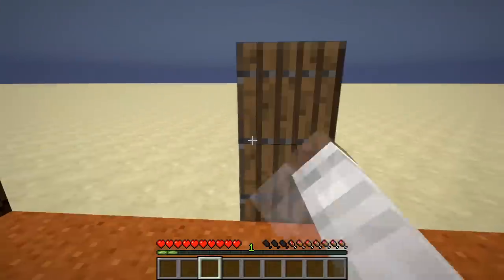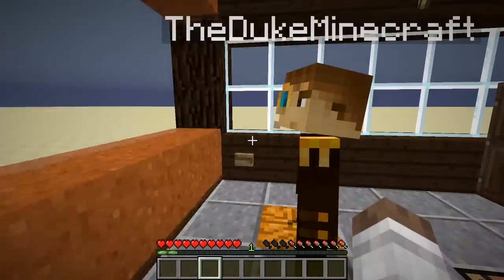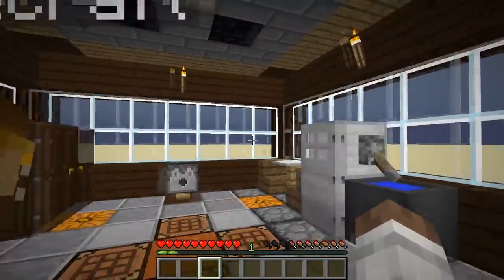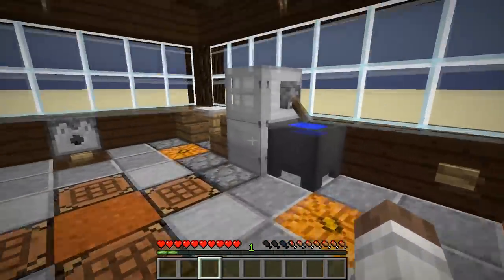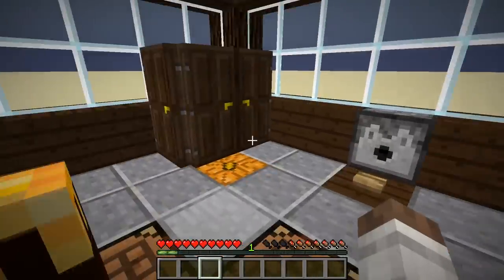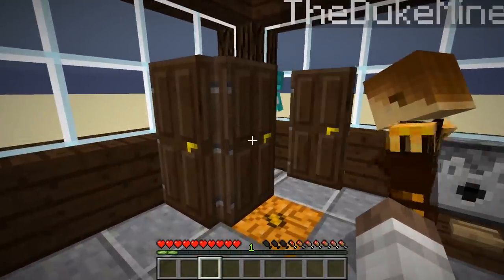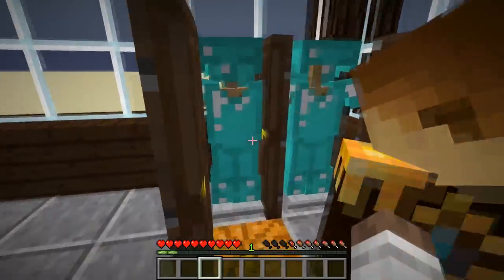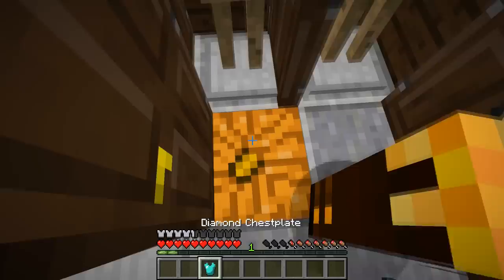Don't forget to shut the door behind you — always gotta shut the door. So here's just a basic room setup. We have our kitchen with our table, and we actually have a really well-designed closet — handcrafted from the finest of woods. And we've got our nice armor in here, we can gear up!